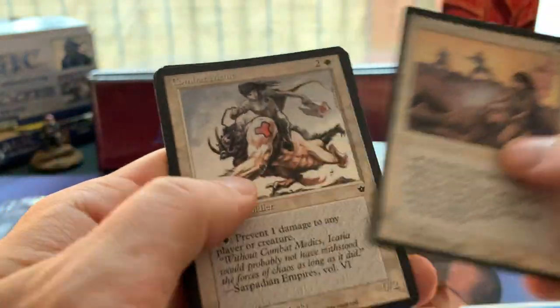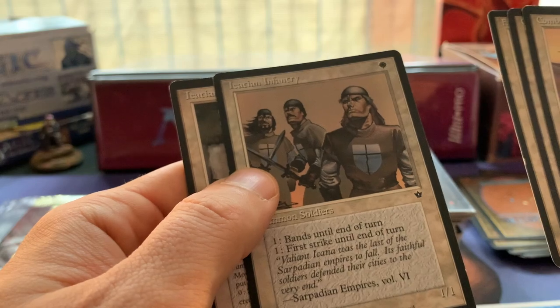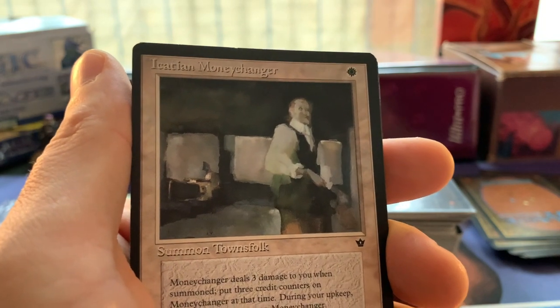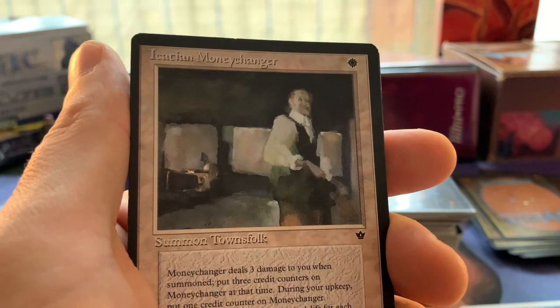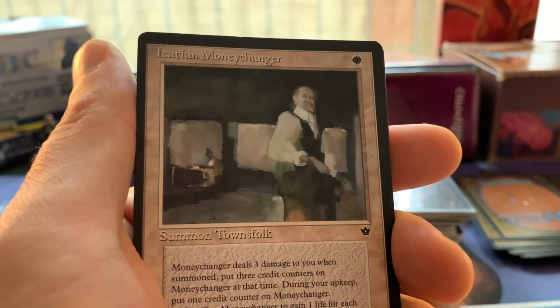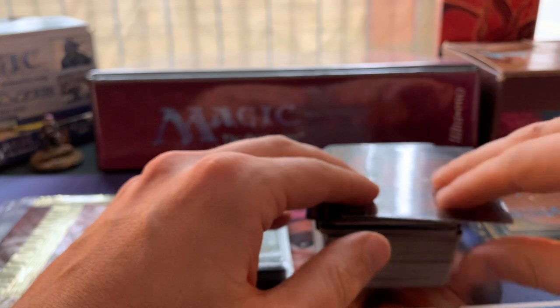Then we've got Combat Medics - very nice art by Anson Maddocks on this one. The Farrelite Priest, the Zealots, crazy stuff. And then we've got these cards - I love the art by Drew Tucker. I know it's mixed; some people say it's the worst art in Magic, I completely disagree. I read in one of the old Duelists that he loved making art for Magic because he got the freedom to experiment with new styles. That's one of the things I love about old school Magic - the artists were given freedom to express themselves.